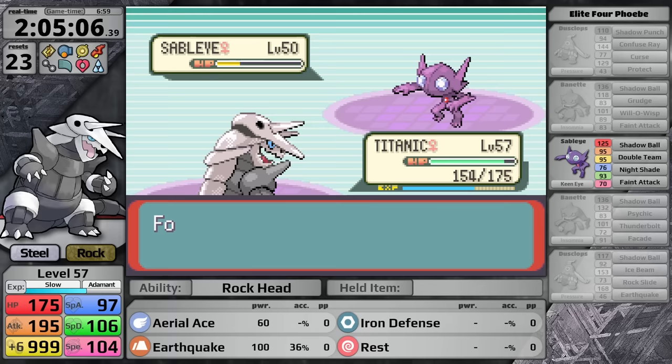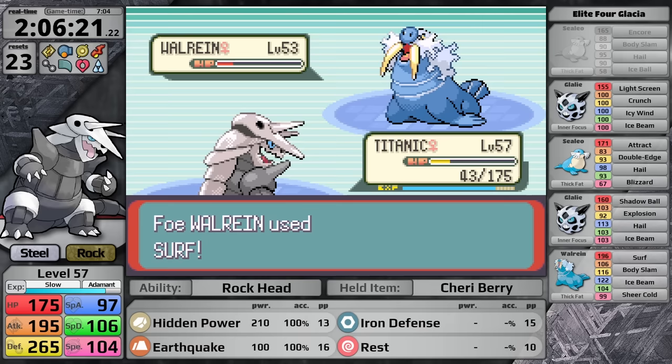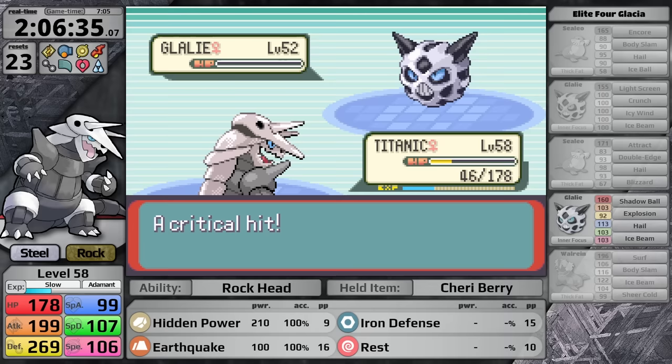For Glacia I reteach Hidden Power Rock — it's super effective against all her Pokemon. The only one strong enough to survive it is the Walrein. It lives on a sliver of health and retaliates with Surf, which does a massive amount of damage to Aggron, but it's not enough for the knockout. I've rewritten history — the Titanic has dodged the iceberg — and now I'm moving on to Drake.